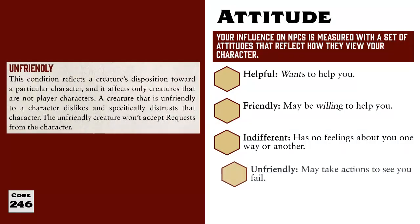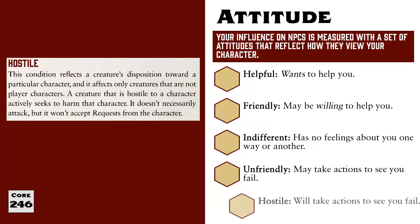Below that is unfriendly. Someone who has an unfriendly attitude just doesn't like you or doesn't trust you. They may not wish to harm you, but they're definitely not interested in going out of their way to help you either. And last we have hostile. When someone is hostile, they are actively working against you — this may be by directly attacking you or by hindering you in some other way. They want to see you fail, and therefore they are the most difficult characters to convince to do things your way.